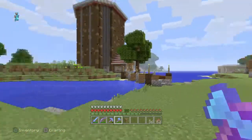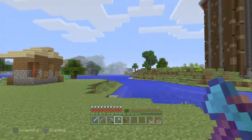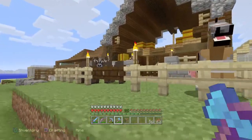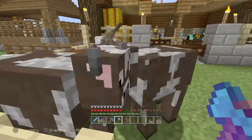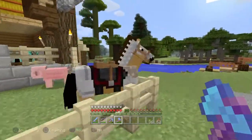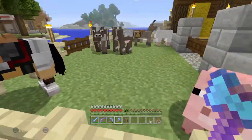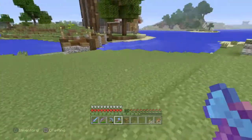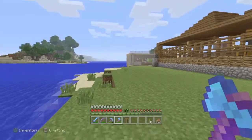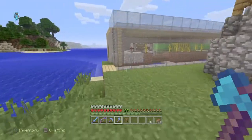We're going to have to build an iron farm and a village breeder around here somewhere — we'll figure that out. Animals keep spawning in here, which is funny because the pen is small enough to prevent them from despawning. I still need to look up the exact despawning mechanic.